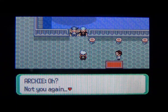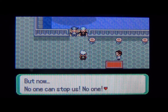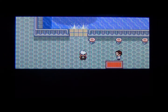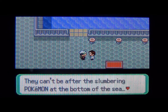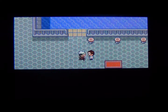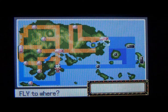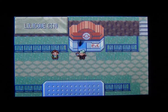It looks like Team Aqua is stealing a submarine. Archie taunts: 'You're tenacious to track us here — that much we'll give you. But now no one can stop us. Or will you follow us back to our hideout in Lilycove City?' Somehow they get into the water and get away. The captain wonders why Team Aqua stole his submarine and worries they might be after a submarine Pokémon at the bottom of the sea. Fly back to Lilycove City and follow them to their base.